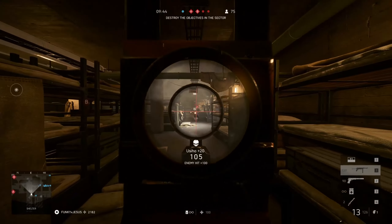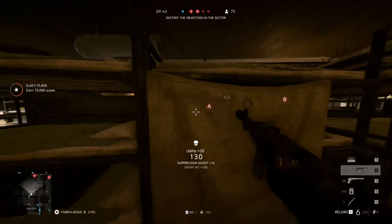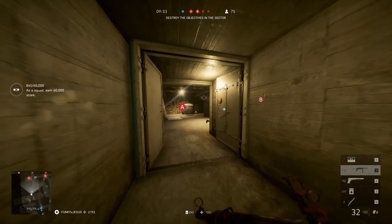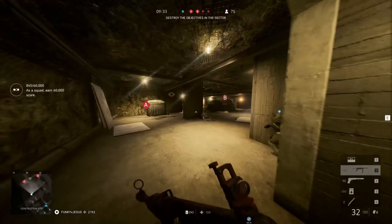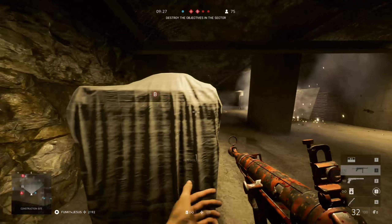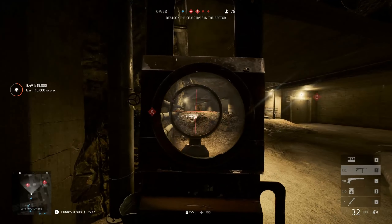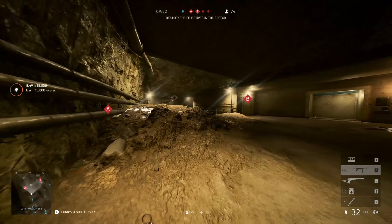This first bit is just on frontlines — we're capping the last MCom stations. We've pushed the enemy back on Twisted Steel. It's a pretty straight line on frontlines for Twisted Steel, quite basic. But I never knew about those pipes — there's like three of them you can run through. The first one takes you sort of through the bridge on this side, so instead of running over the top.